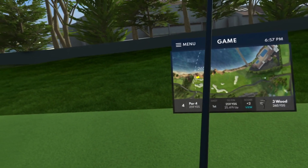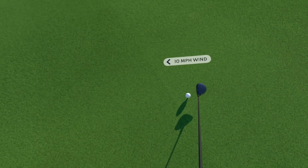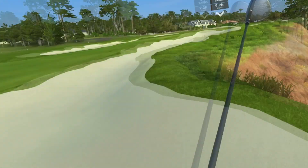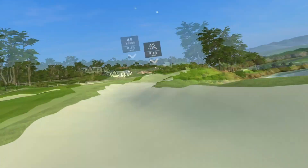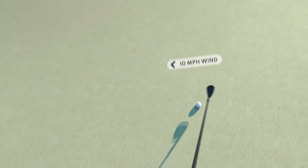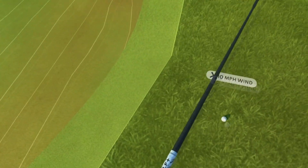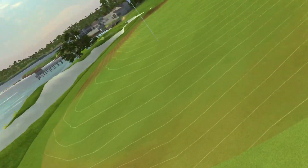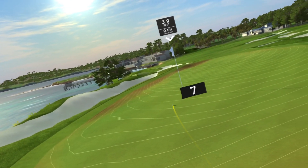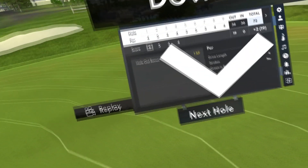Onto the 4th hole, par 4, 259 uphill. We do get the wind helping, so we're just going to rip it. A little too fast on the downswing. Oh thank god that bunker saved me — that was going to be pain otherwise. A full swing lob — that's probably going to be enough. Third shot, we're just going to put this on and let the hill take it, 8 yards. In line with the hole, one and a half for the par tap-in. Very nice.